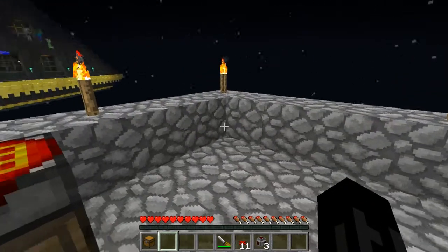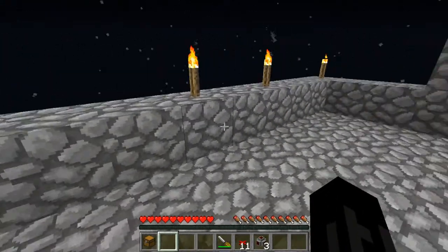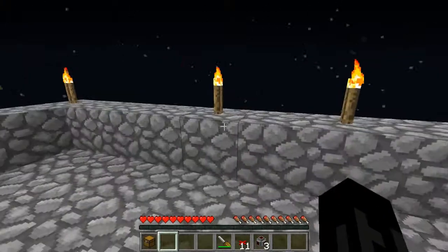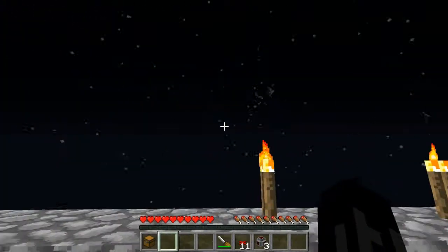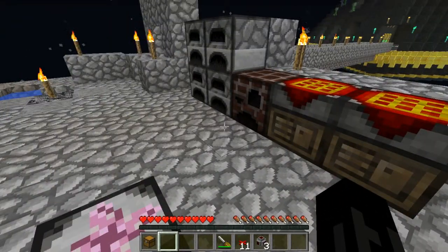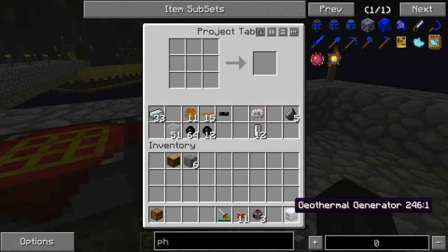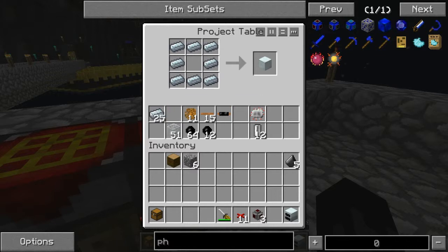Of course we're going to need our own EU power anyway for our machines. As soon as we get enough EMC we're going to get our own geothermal power plant going. But for right now I think we'll get at least one geothermal going. And we should be able to create our macerator now as long as I didn't lose too much stuff. I know we're going to need a machine block - we'll need a few of those, might as well create a couple of them.